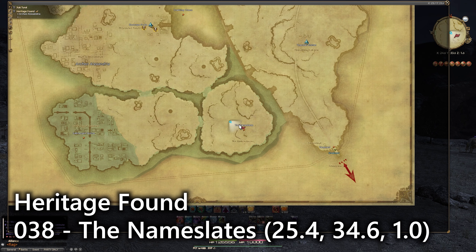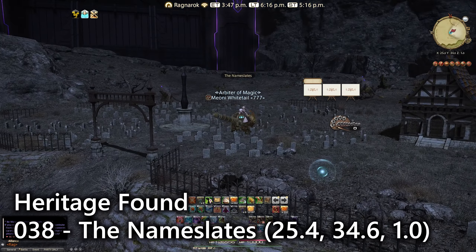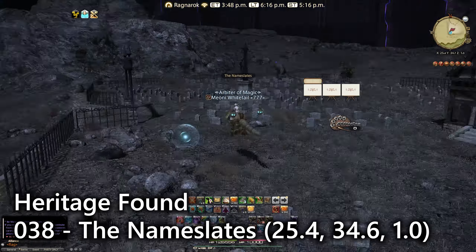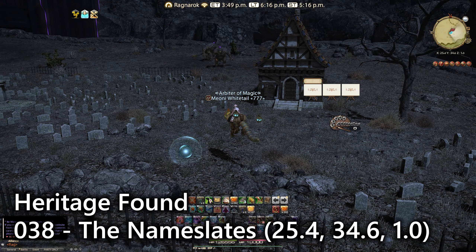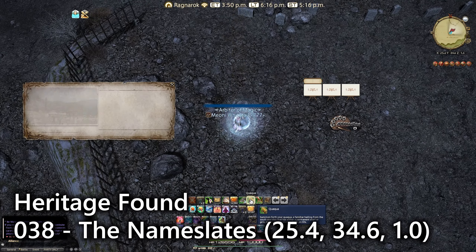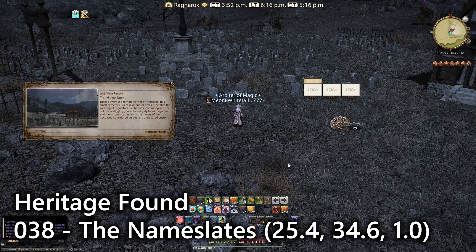Next up we have the Name Slates, which is a section to the south of the zone. Teleport to Electrope Strike or fly over from Leynode Mnemo to get here. You'll be looking for the grave site — a mass grave area overlooking the entire zone. There are some Eikons over here in this little chapel, and then there's the sightseeing log which is a lookout entry. It's quite a grim place with all those graves.